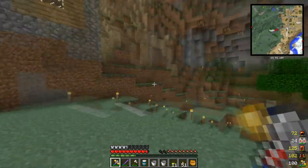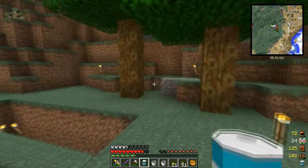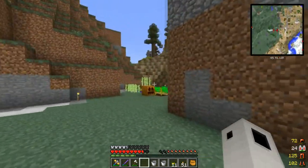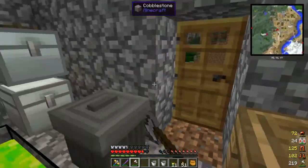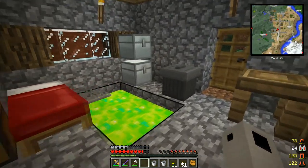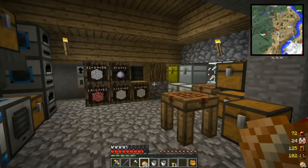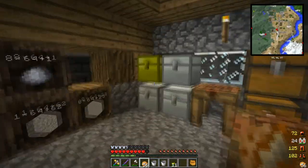So here we are back at base. I'm going to go ahead and set our drum down right here for now. I think what we need to do — and I could be wrong — is make an item frame and a book, and set it next to a pool of essence, and that will create our arcane compendium. I've never actually messed with Ars Magica 2, so this is my first time. I'm going to go ahead and get some stuff gathered up and bring you guys right back.